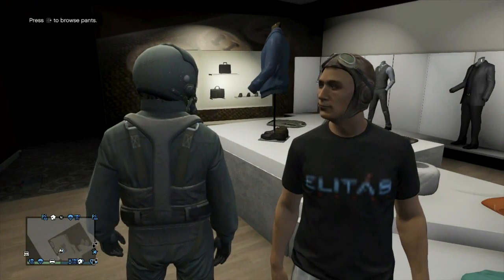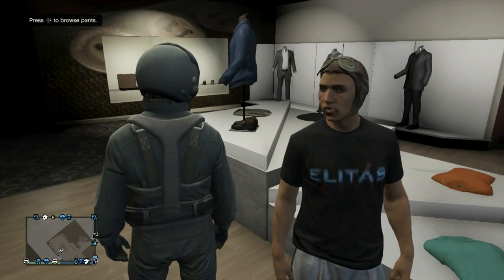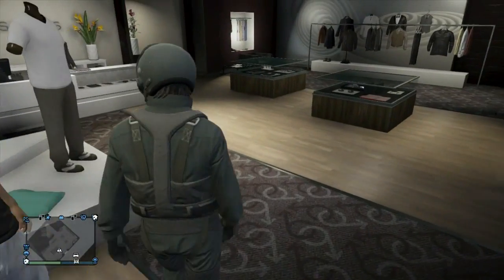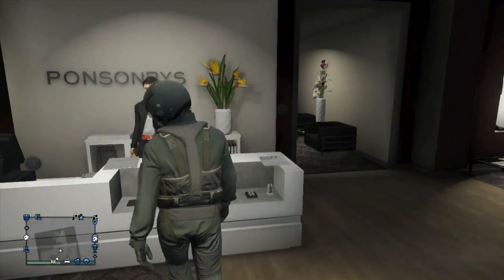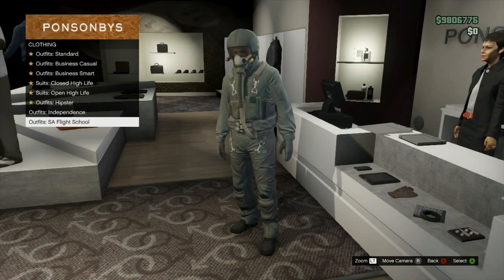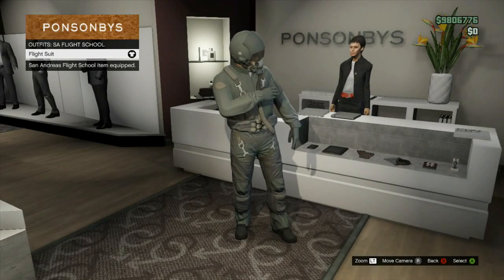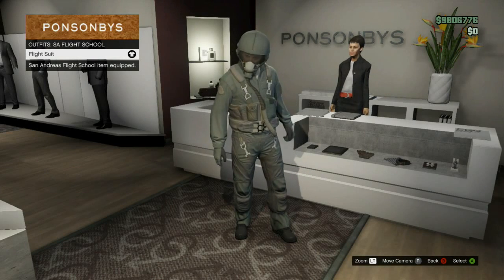If you go over to the main desk and scroll to the very bottom, you'll see there'll be a San Andreas Flight School option. Click that and that's where you'll be able to buy the flight suit that you see me wearing right now — very cool, really nice addition they brought to the game.